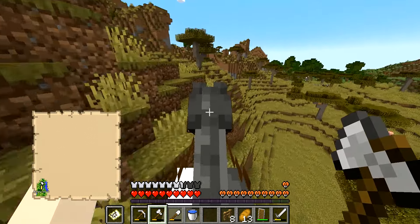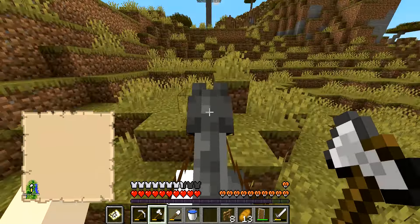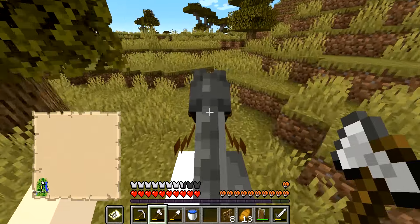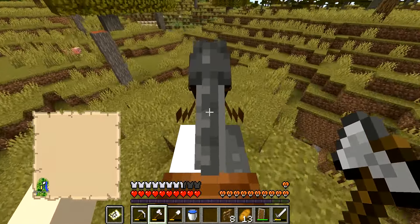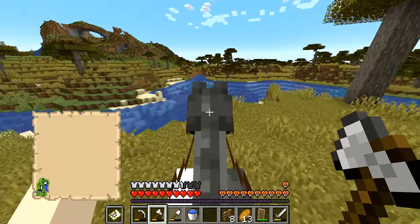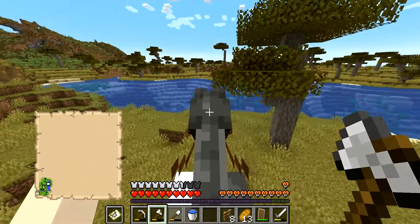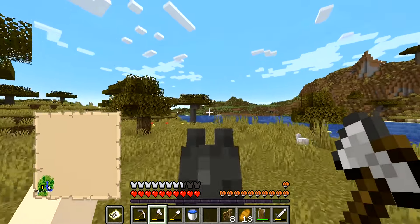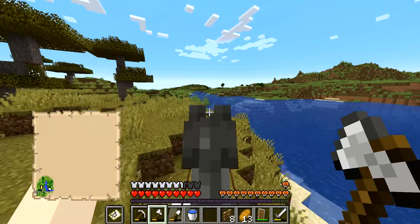I used to explore by filling out the outlines of the map and filling in the blanks, but I tend to spoil things for myself that way. I'm going to try to stick more along the rivers and just aimlessly wander, then fill in the gaps later. The cave we were exploring earlier was right over there where that torch is — we were correct at the beginning of the episode.